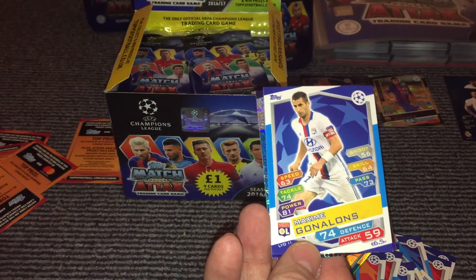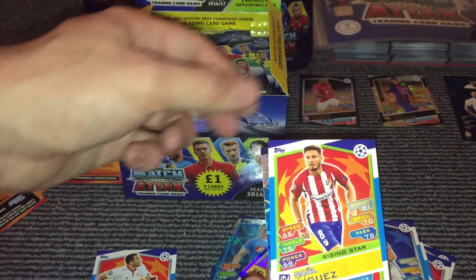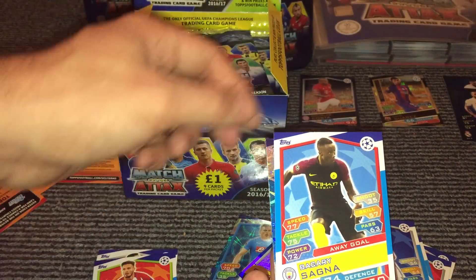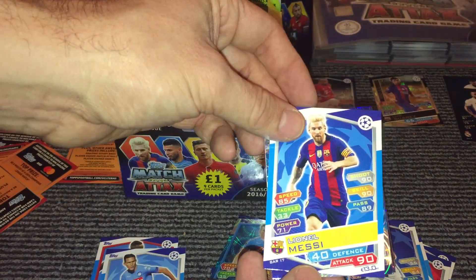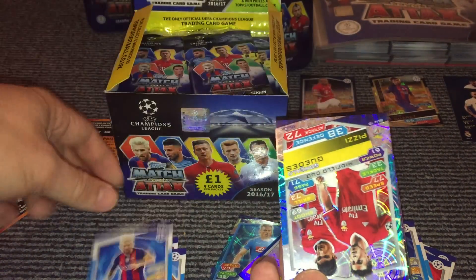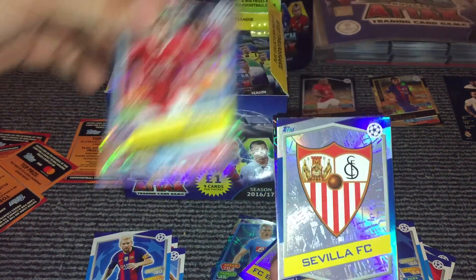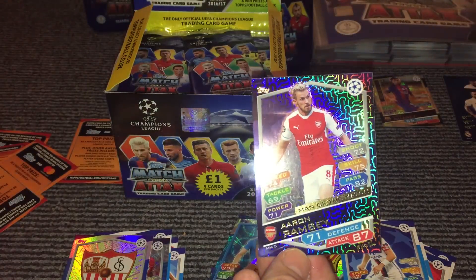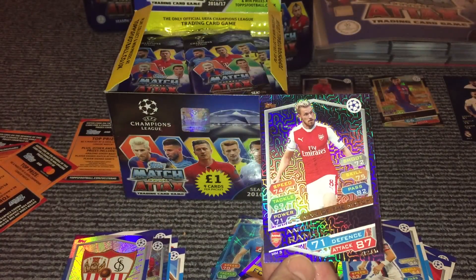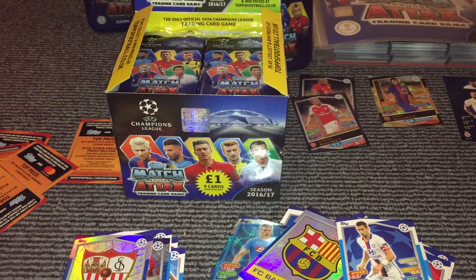And then we have Gonalons, Rami, Niguez, Sonia away goal, Calihan, and a Messi — just a normal Messi base card. Then we have Guedes and Pizzi, then the Sphere badge, and then we have a Man of the Match card for Aaron Ramsey for Arsenal. We've got a couple of Man of the Match cards out already, and a Hundred Club — so they're doing pretty well.